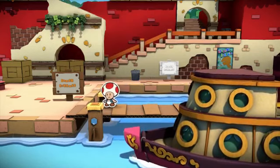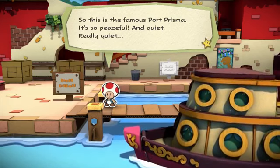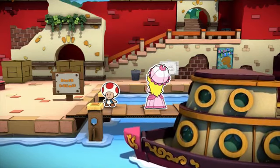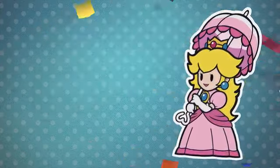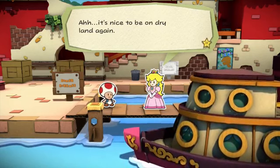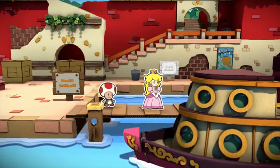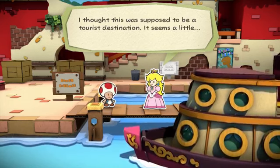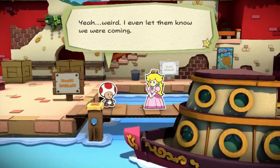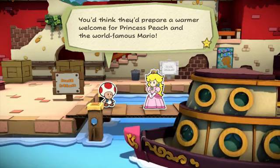We're here. So this is the famous Port Prisma - it's so peaceful and quiet. Really quiet. Where is everybody? Princess Peach. It's nice to be on dry land again. We have come to the right place, haven't we? Port Prisma? I thought this was supposed to be a tourist destination. It seems a little quiet. I even let them know we were coming. You'd think they'd prepare a warmer welcome for Princess Peach and the world-famous Mario.